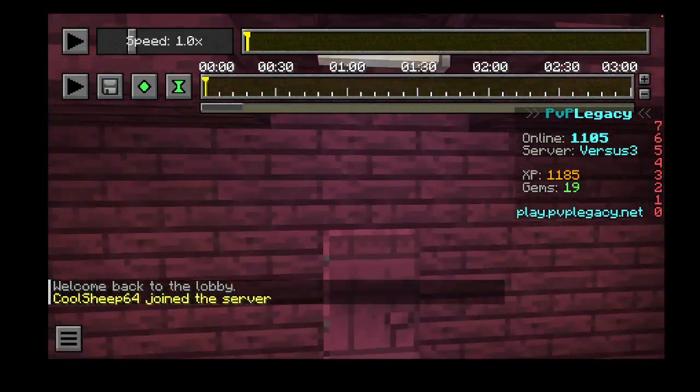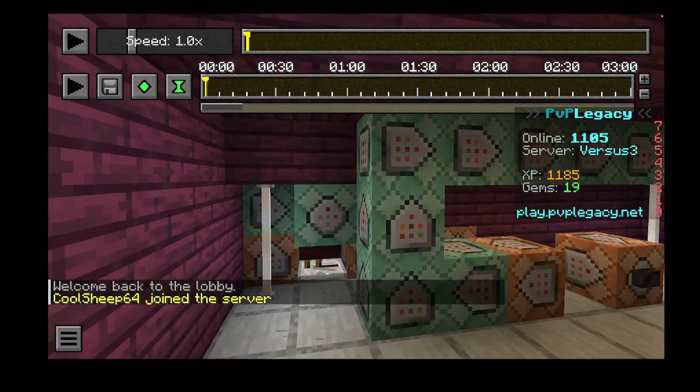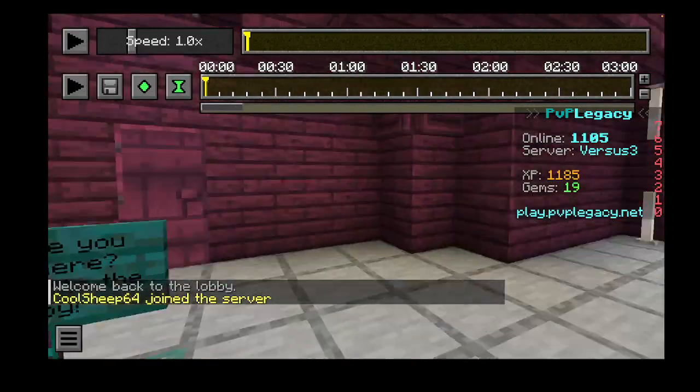"What are you doing? Get back to the lobby." Go through here. You can find some command blocks. I don't know how to access them and I don't know what they do. This one says "go to snow lobby," so that's the only one I know what it does, because it's marked.